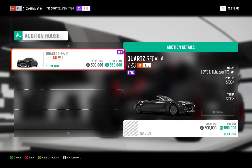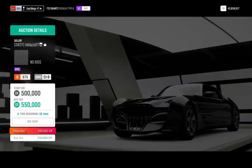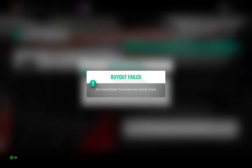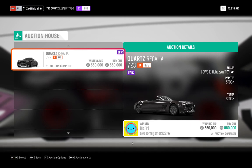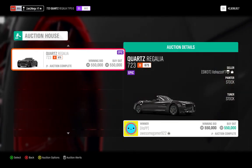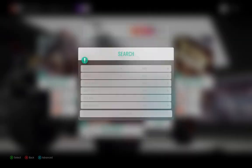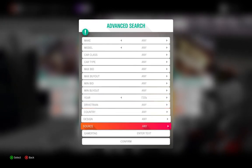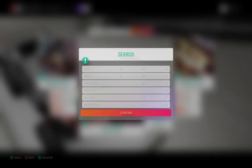Once one pops up, you need to be very quick. Press Y straight away — instead of pressing A and viewing the car, which takes forever and someone will have already bought it. Press Y, then press down once, then press buy out, then press A again. On keyboard it's still Y. You need to be very fast; you can't hesitate looking at it, otherwise it'll be gone. The faster you search, the more likely one is to pop up.